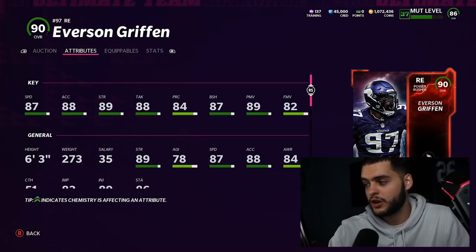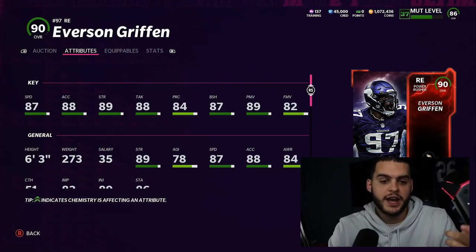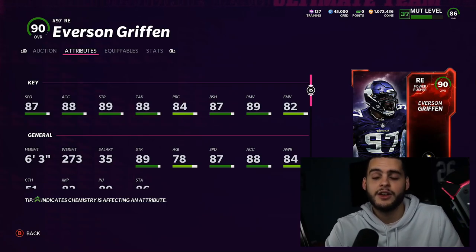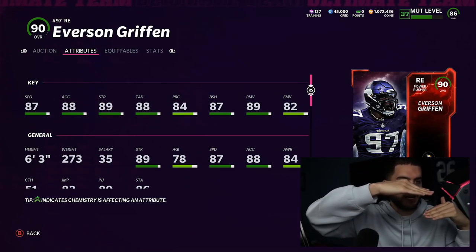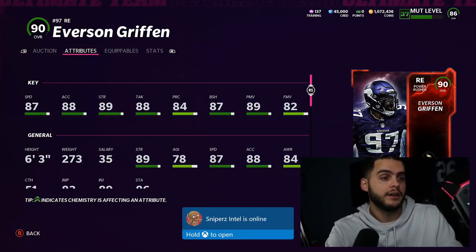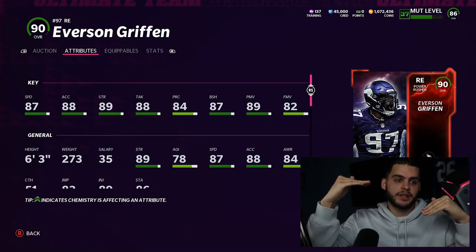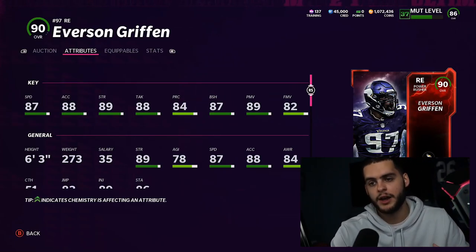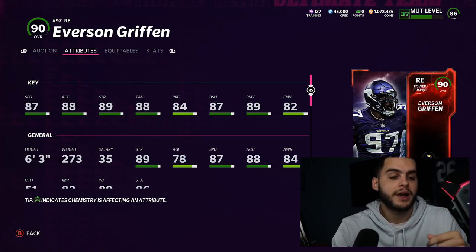Griffin also gets a 90 power move threshold, making him a pretty elite pass rusher off the edge. In a game where guys like Daniel Jones, Zach Wilson, Michael Vick, and Lamar Jackson can take off, you need fast ends to contain. Even if a quarterback runs around the contain, a fast end like Griffin can follow him to the sideline, meet him, force him out of bounds, or force a bad throw. With a slow 78-speed end, the quarterback just cuts upfield and the defense breaks down. Griffin's speed helps on contains and in wide formations — pop him into a zone or QB spy and there's definite use for him.